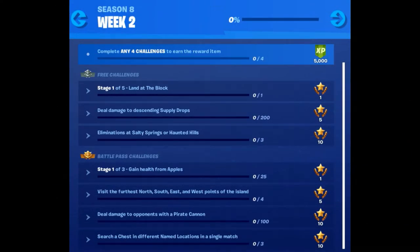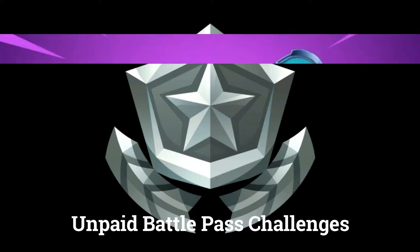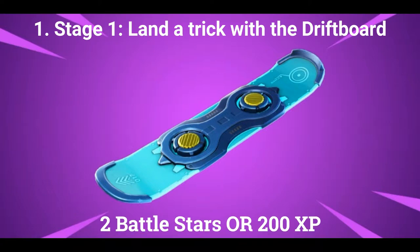Let's start by looking at an overview of the challenges before we go into the details. There are 3 challenges you can do if you don't have the paid battle pass. The first challenge is a stage challenge and the first stage out of 3 is: land a trick with a drift board, worth 2 battle stars or 200 XP if you are at tier 100.